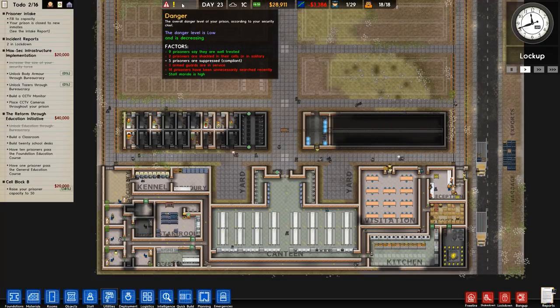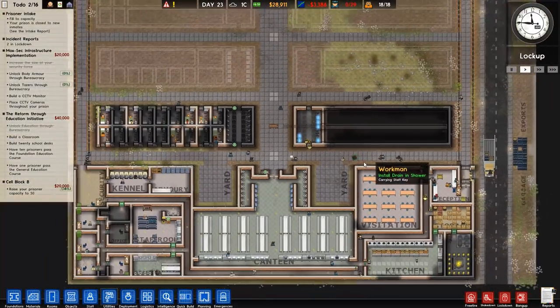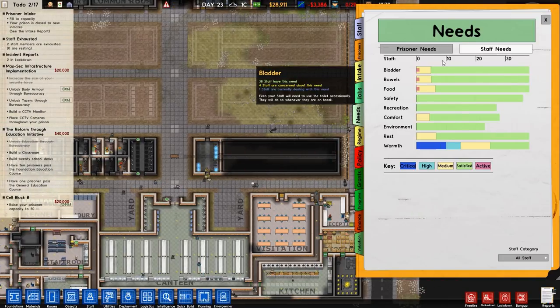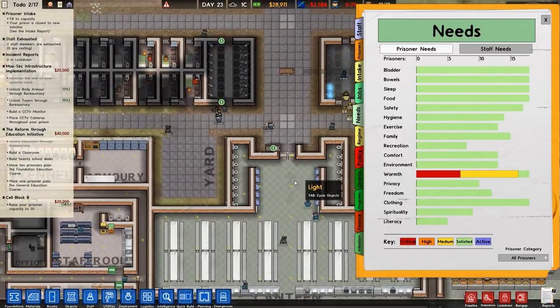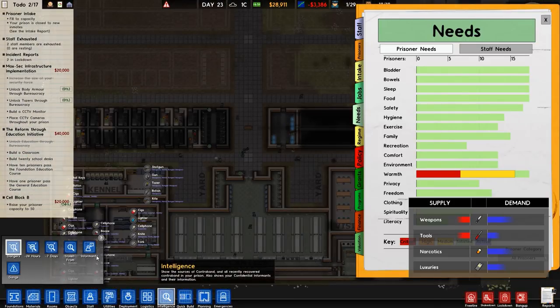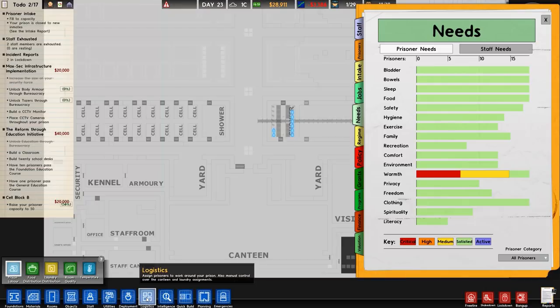Current danger level is actually low and decreasing, staff morale is high - both good signs. A lot of prisoners say they've been unnecessarily searched - that's their opinion. Looking at staff needs, there's a lot of warmth need - a lot of critical warmth need - and I'm not sure why that's the case.